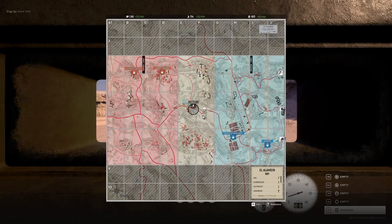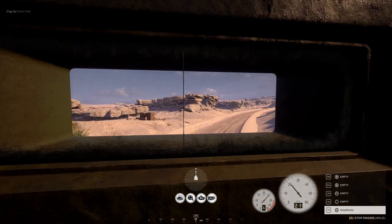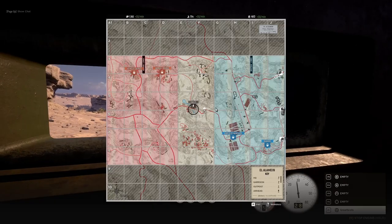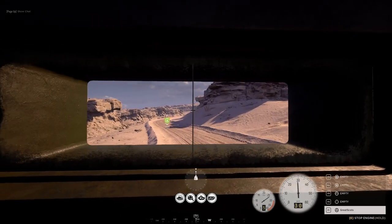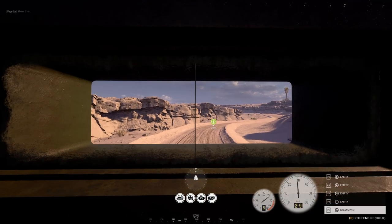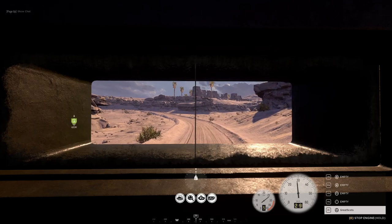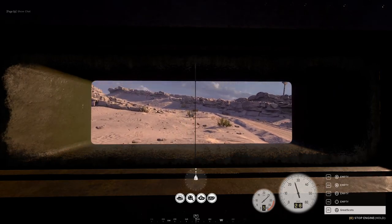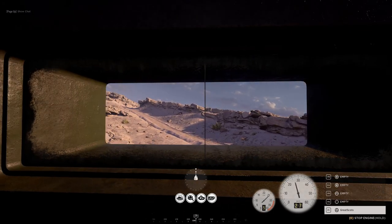We'll see what we can do here with this. I was test driving this earlier — I forget what I got her up to, 31, 32, something like that — but we'll try to make our way up to the light tank. I found that in the Humber, for whatever reason, it's more difficult to keep this thing on the road than the other tanks. I have no explanation for that at all, it's just what I found.